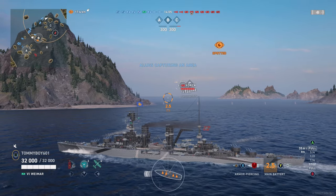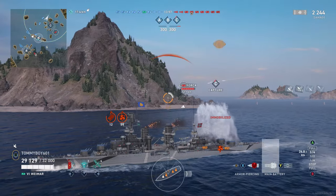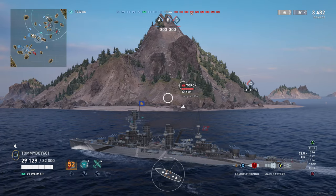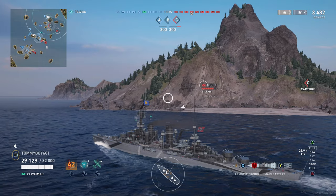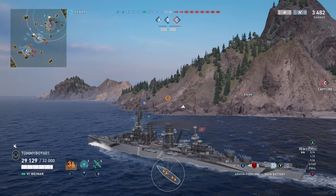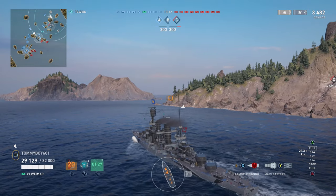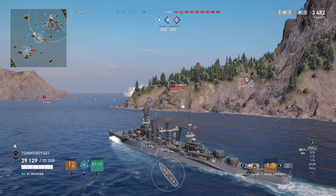An enemy York pops up and we're going to start engaging him. We've decided to go around the outside of C because that's kind of where Weimar is happy. Weimar is an OP ship, but it does have its counters — the fact that it's a York hull means it doesn't have much armor. So if you decide to be out in the open, you can be shot. We want to be on the periphery, control the terms of engagements, and make sure they are favorable to us.